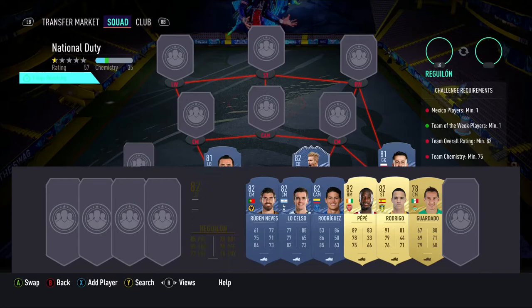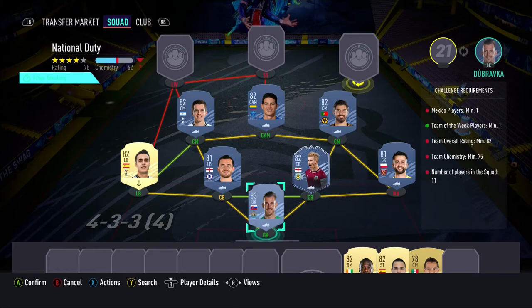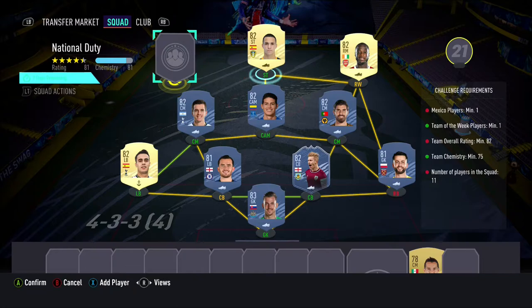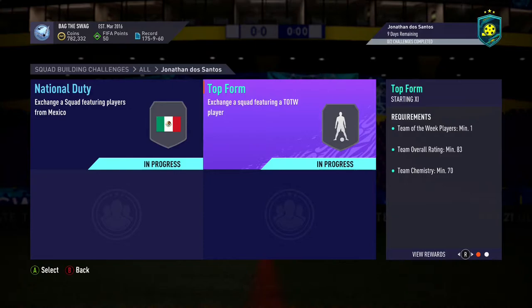We start off the team with Bravcar in goal, Fabianski in the right back position, in-form as our first centre back alongside Chilwell as our second centre back. In the left back position we have Reguilon, with Ruben Neves and Lo Celso being our 2 centre mids. In the CAM position we have James Rodriguez, with Nicolas Pepe in the right wing position. In the striker position we have Rodrigo, and in the left wing position you guys can use any 78-rated Mexican player from your club.